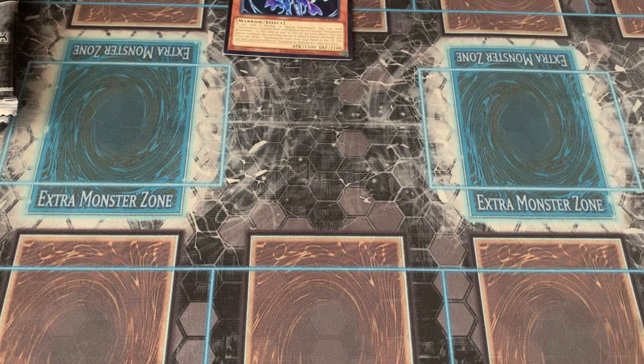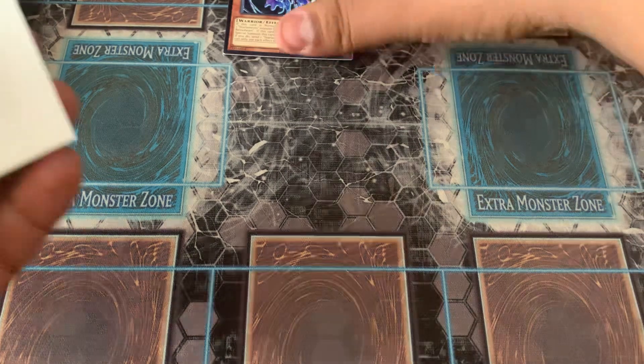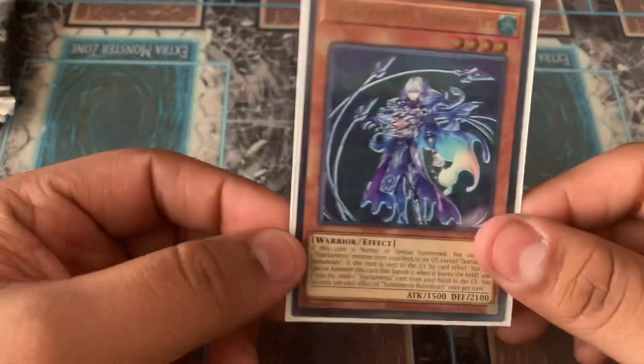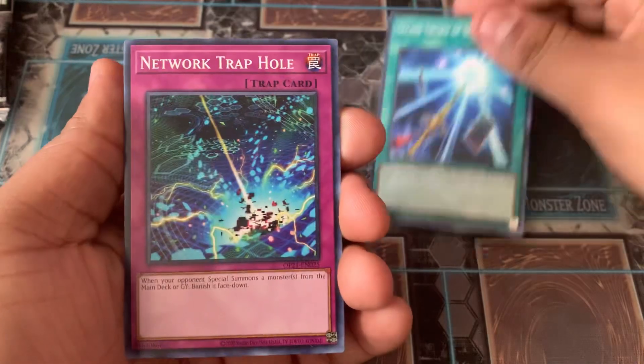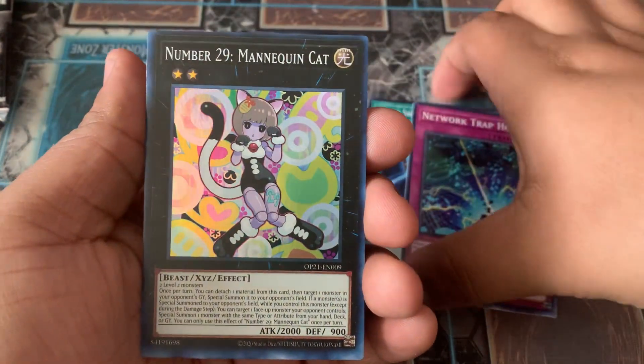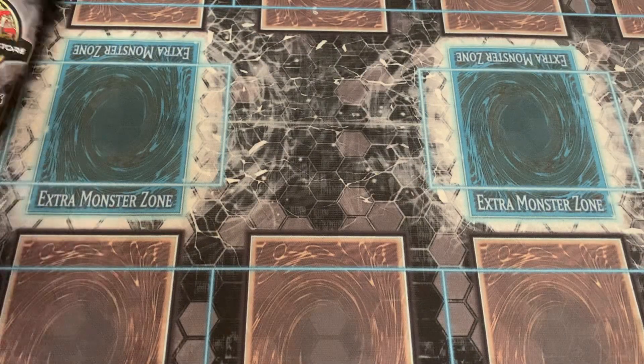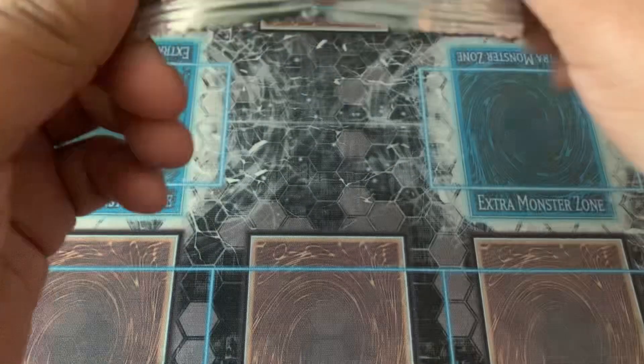I didn't even get sleeves ready because I didn't think I was going to pull an Ultimate Rare. Tear Limits Rhino Heart — I wonder if Tear Limits would ever actually do anything. I mean, they got hit pretty bad on the banlist, so it'd be interesting if they did come back and do something amazing. We got Sacred Sword of the Seven Stars, a Network Trap Hole, and Number 29 Mimicat — Super Rare. If I had kept that Ray, I would have had two Ultimate Rares. But you just never know.